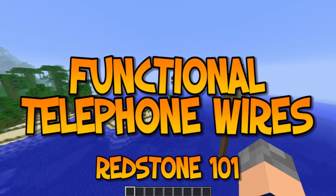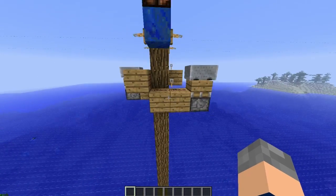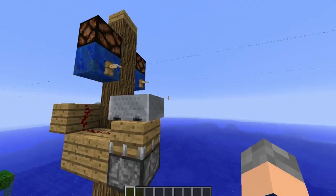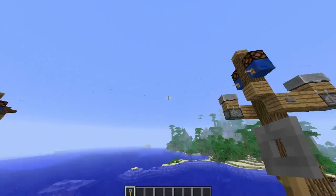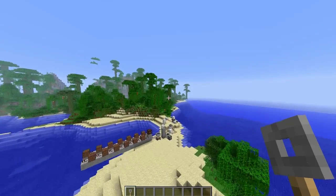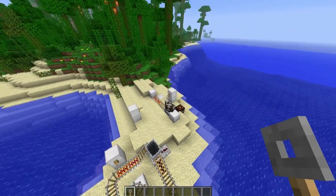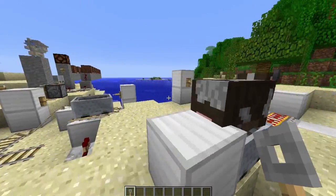Hello, my name is Matt and welcome to Redstone 101. I haven't done one of these for a while. George is not here — this is mainly something I've been thinking about in single player. We can basically call them telephone wires. I did watch a video of someone who used cows in minecarts to do that — I'll link it below because I thought it was pretty cool, though it looked a bit clunky.